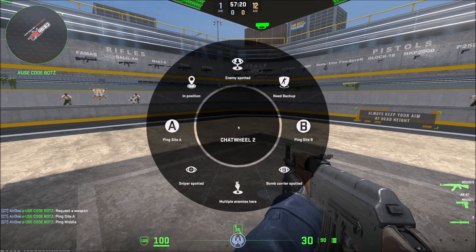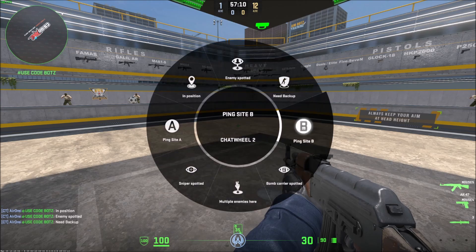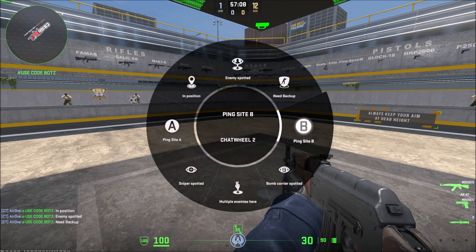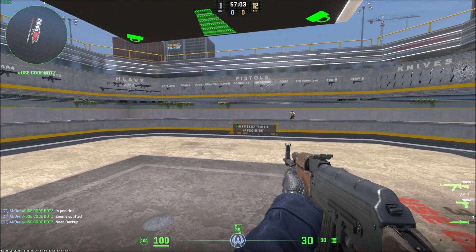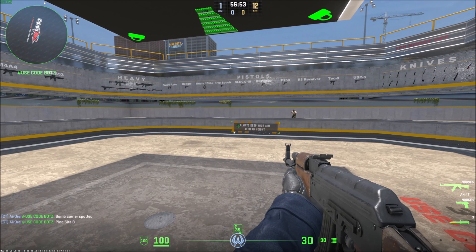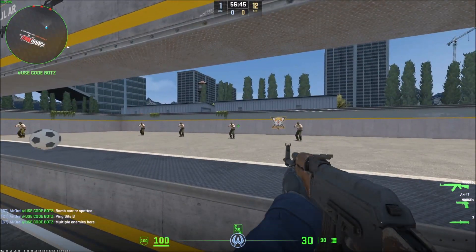Chat wheel two is also kind of like in-round callouts like 'in position', but everything's voice-noted — except maybe 'ping site B' or 'ping site A'. There's also a chat wheel cooldown, so like I'm in my own custom lobby here. It's not a long cooldown, but yeah — some of them have voice notes, some of them don't, but most of them do with chat wheel two.